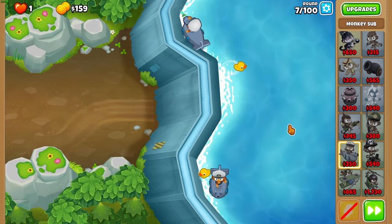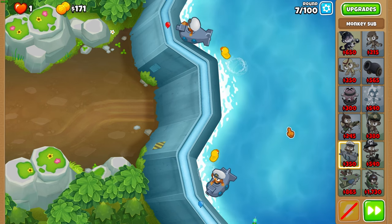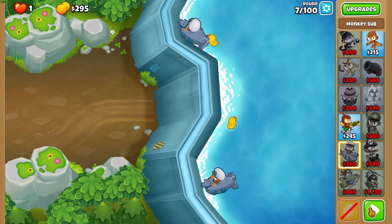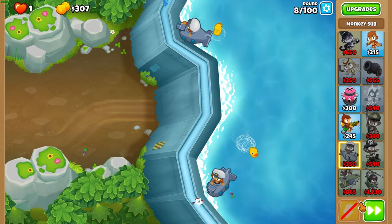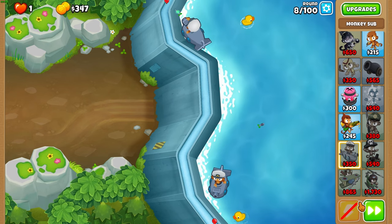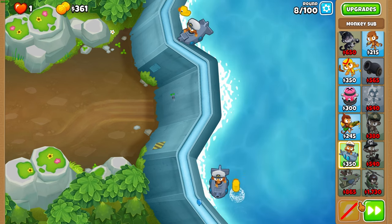Now we can save up all the way to Azili because the double sub start is quite strong on Flooded Valley. You can actually save up all the way to Sai with this start — he costs over a thousand dollars — but Azili is super cheap, and that's actually going to be very useful for us as you'll see by round 40.